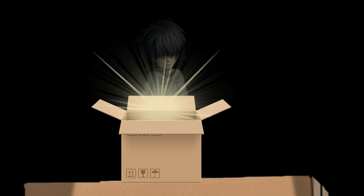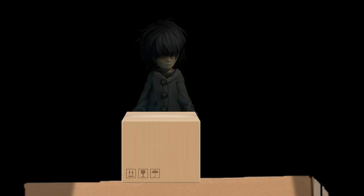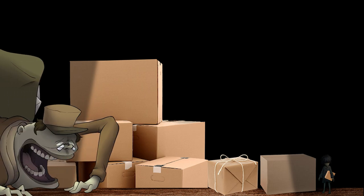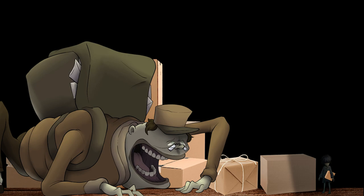As they go to reach in and pull it out of the package, they feel the truck come to a halt. All of a sudden, the truck's back door rolls open. The child quickly closes the box and takes it with them and hides. The mailman has climbed into the back of the truck and has started rummaging through all the boxes trying to find the child. In this gameplay segment, the child would have to hide and find their way past the mailman to get out of the truck.